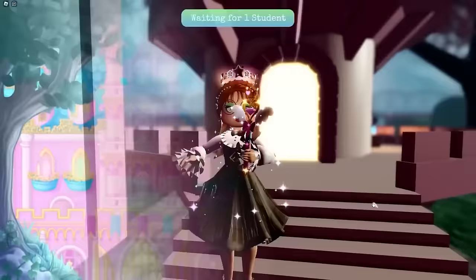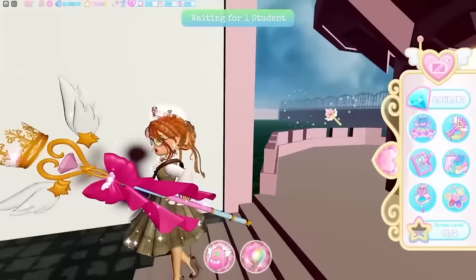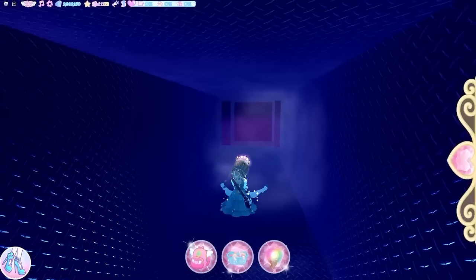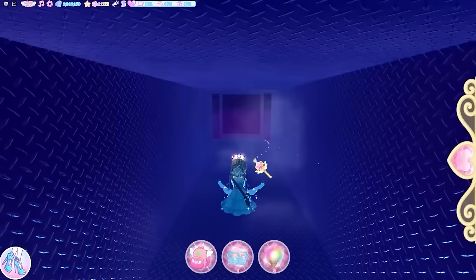Once you're in the rainy day classroom, you get 300 XP. To get back out, teleport back to the maze or reset — there is no other way. You can't wait for the portal or go through the doors or back through the vent. Teleport back to the bathing quarters and re-enter the maze.